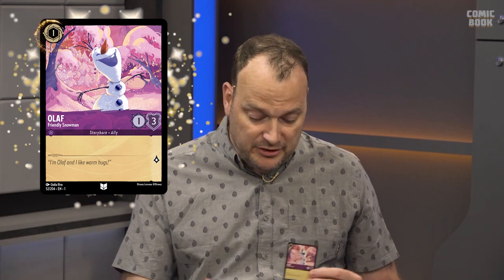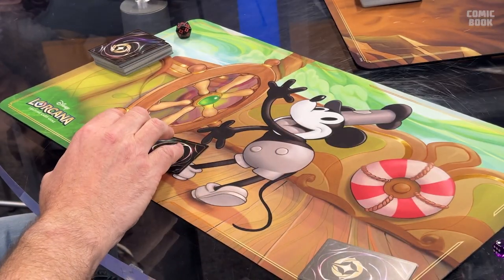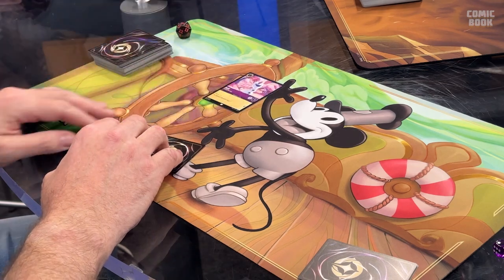The number at the top left is how much ink you have to spend to play the card. Olaf here costs one ink. To spend ink, we call it exerting — you just turn the card sideways to show that you've used it, then you put that card out in front of you. Characters are the most important card type because they are the best way to gain lore, which is how you win the game.